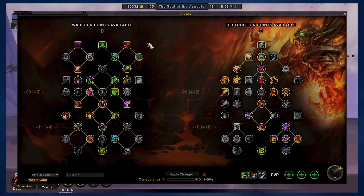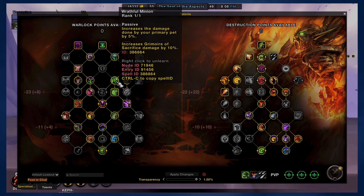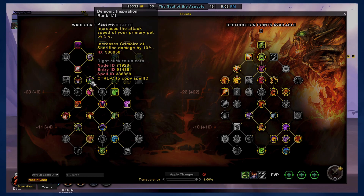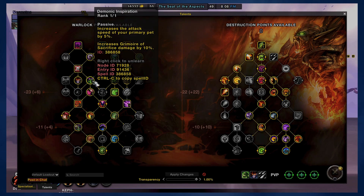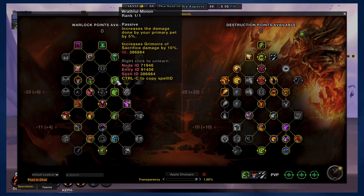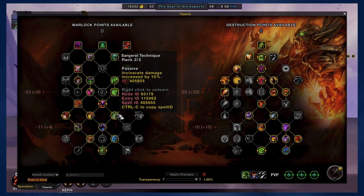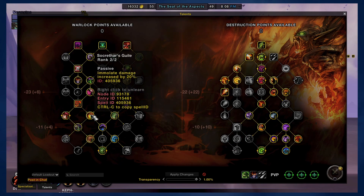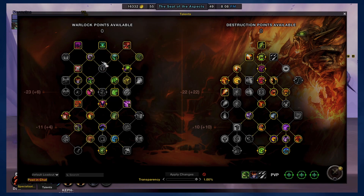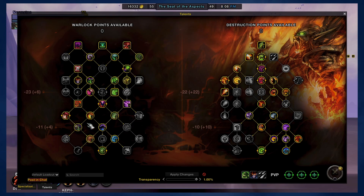A lot of it was very straightforward on the Warlock side of the tree. There are some very obvious talents that just buff your character — ones that buff you and your pets. Going down, you've got abilities that increase the damage of Incinerate and also one that increases the damage of your imp. Those are kind of obvious. Everything else is more utility focused.